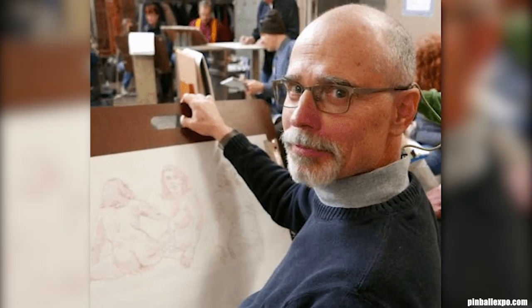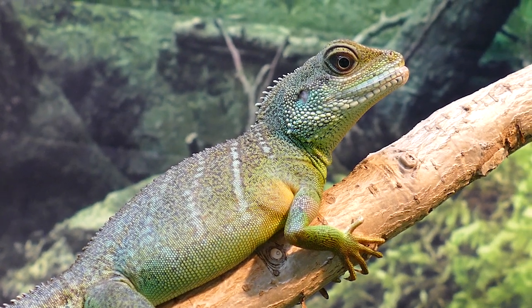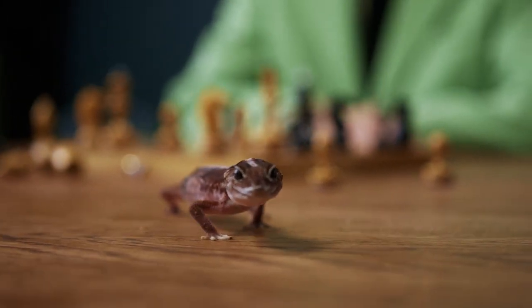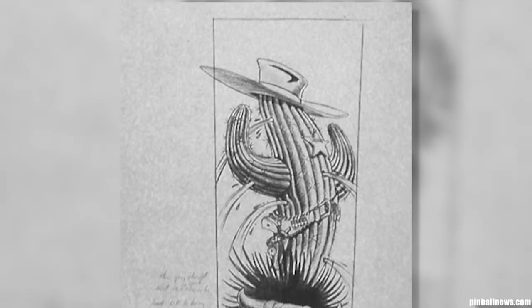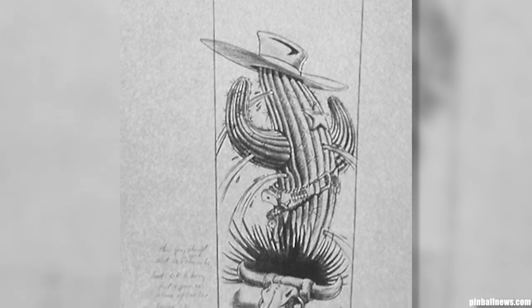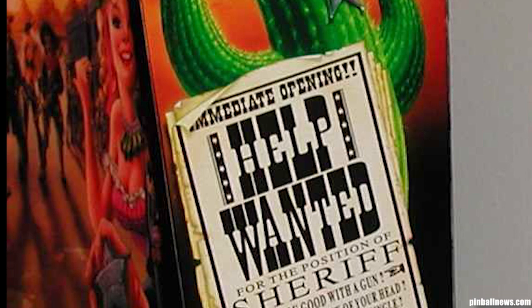Art was done by John Yussi. One feature that Matt wanted to include in the artwork was a lizard. He owned a shirt that had a reptile on it and thought they were super cool, so he pushed to have one in the art. The back box art changed from containing just a cactus to the Help Wanted Sheriff poster used in the final production.